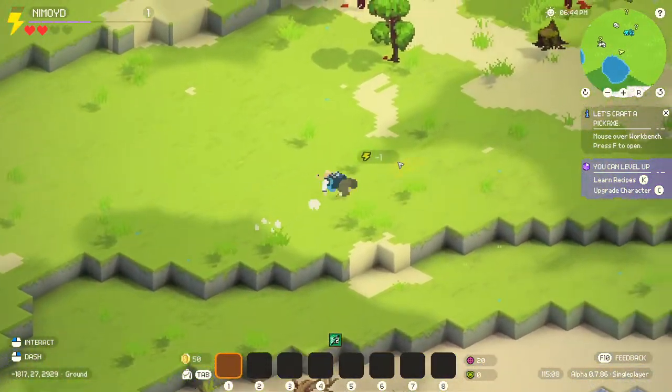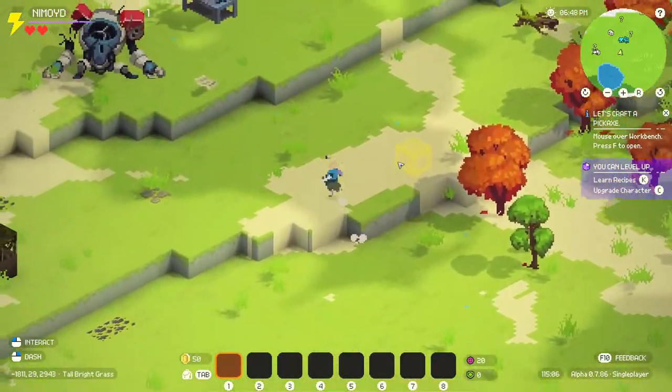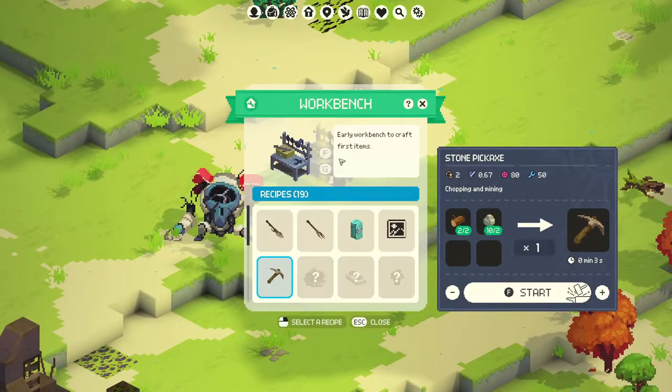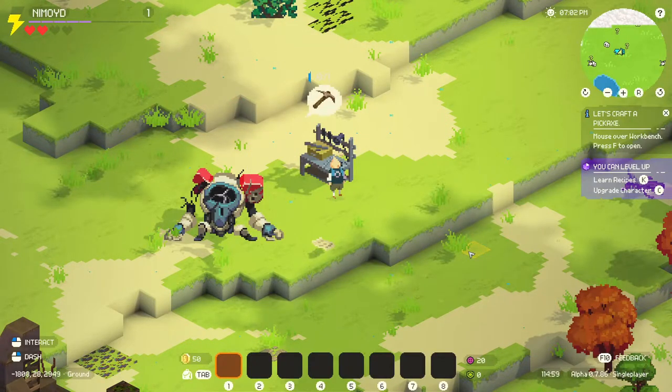So you can right-click to dash. Use the energy, though. I don't think you can hold shift to run. I think this is just the speed you move. Okay, fair enough. Alright, we come here. F to open. I feel like I should be able to left-click and have it open the menu too. I will press F to start. Or just click that.